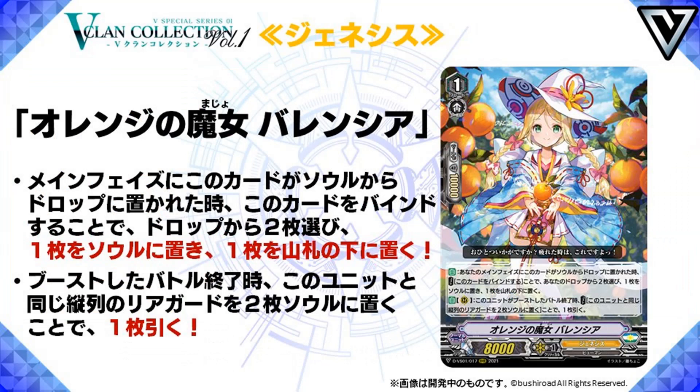And then we go to Witch of Oranges Valencia. Grade 1, 8k power, and skills. Auto: when this card is put to your drop zone from your soul during the main phase, bind this unit, choose 2 cards from your drop zone, put one of those to soul and put the other one at the bottom of the deck. Very nice generic card for Genesis — lets you refund a soul, and it could even be another card that has a soul ability, and another to the bottom of the deck, which helps you recycle and doesn't let you deck out as easily. There are also searchers for Genesis, so if you put that card to the bottom of the deck, you could search that out next time. And keep in mind it could be any card, meaning order cards and triggers as well. And don't worry if you can't soul charge this, because there are other ways to get this card to soul — its second skill, Auto Rearguard: at the end of the battle that this unit is boosted, cost put 2 rearguards in the same column as this unit to your soul, and draw a card. So the second skill pretty much fuels the first skill, but what's important is the first skill. Definite must-play.